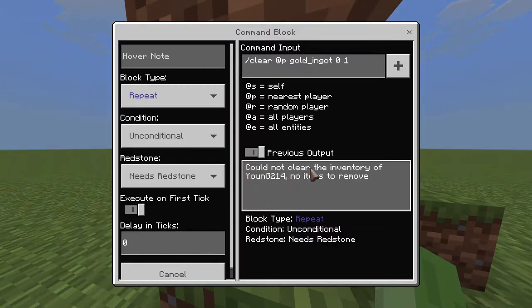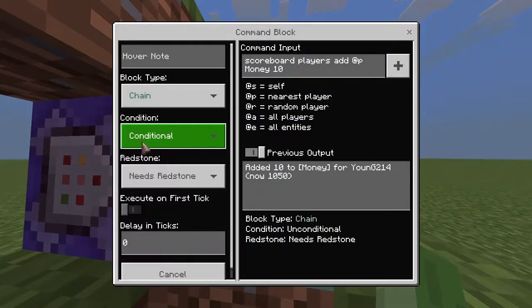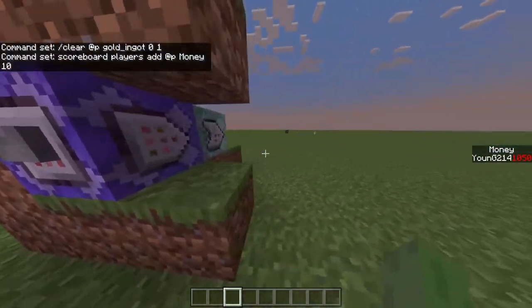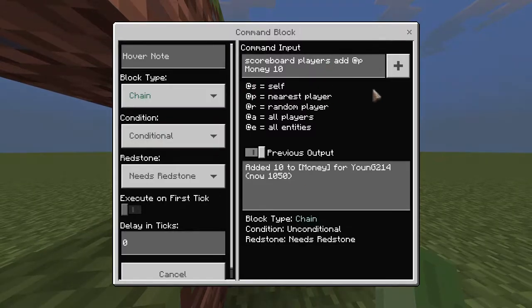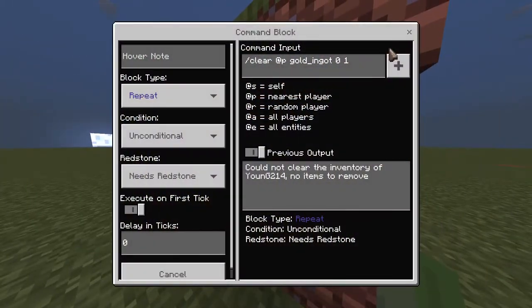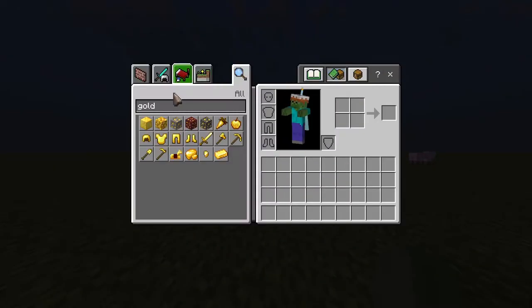See, this one says 'could not clear inventory — no items to remove,' but this one's still working. Now since we have it on conditional, if we click it — see, it says 1050. It didn't actually do anything. It's not adding money incorrectly now.